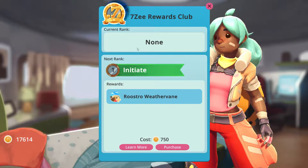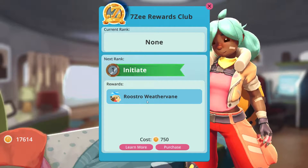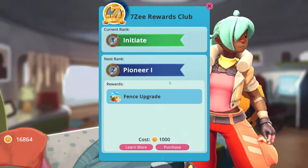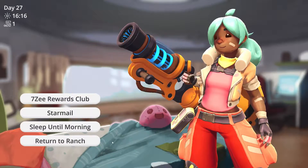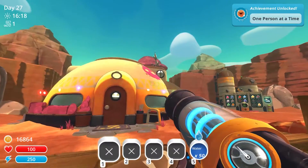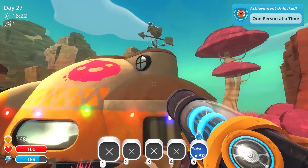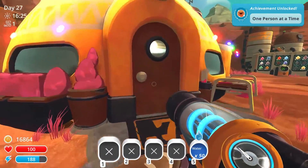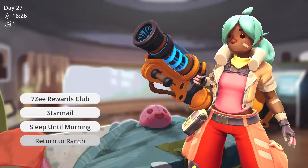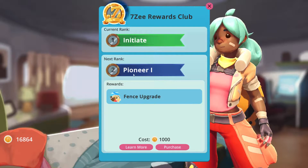So yeah, the 7z rewards club — we haven't even joined yet. We need to become an initiate for the roostro weathervane, and I'm assuming this is probably going to pop up right on the top of our little ranch. Let's see if it's on the top of our house. Yeah, there it is — the roostro weathervane. So I guess the rewards club is going to give us some little decorations for all of the new bucks that we spend. We have plenty more left, so we could always buy another one of these upgrades too. We'll get the fence upgrade if we spend a thousand new bucks.